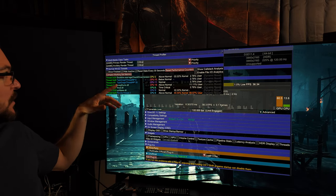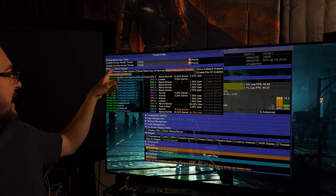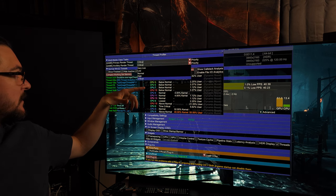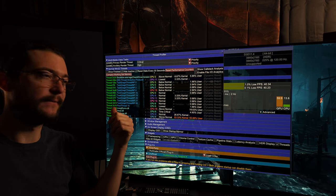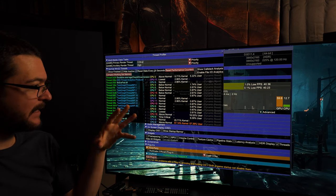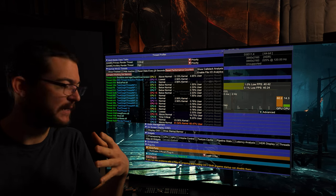Bruno told me that where it says 'Ancillary Render Thread,' instead of 'Critical,' change it to 'High.' That has to do with the CPU and is supposed to give you more stability or better frame pacing.